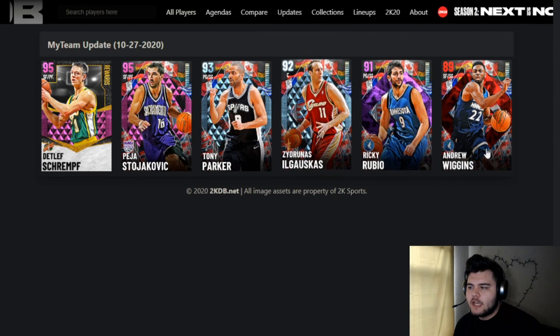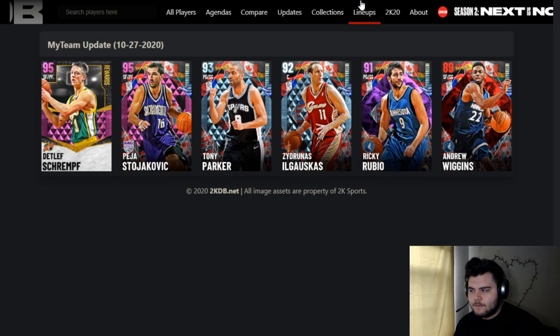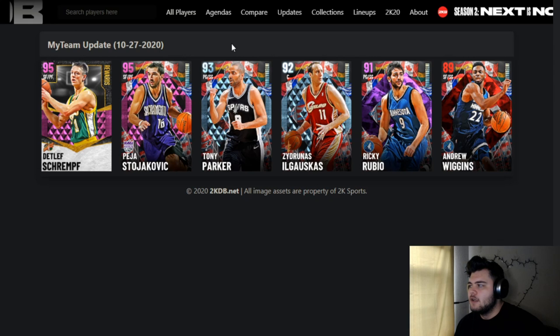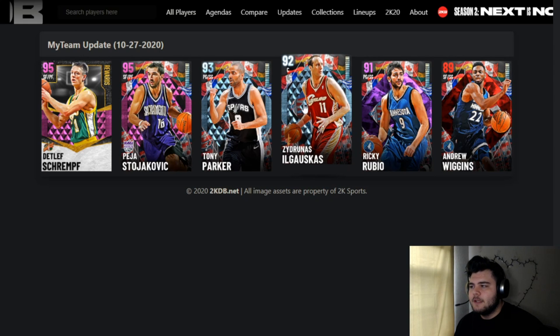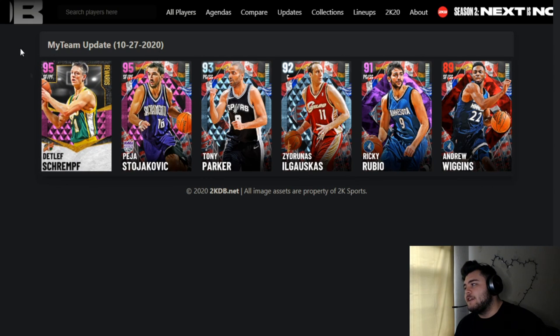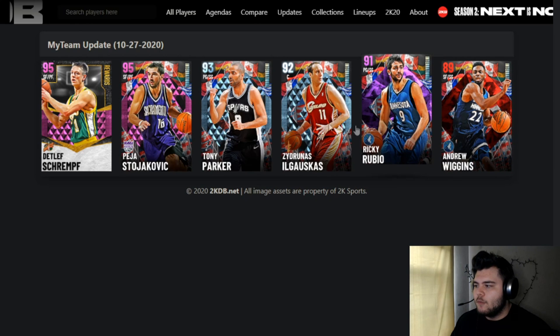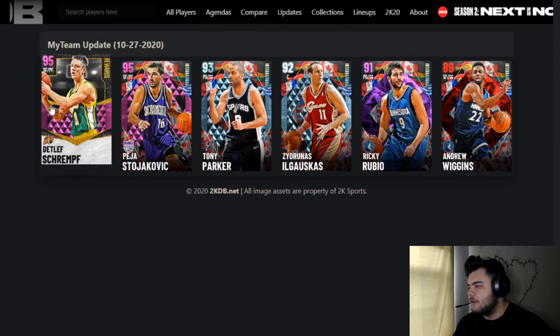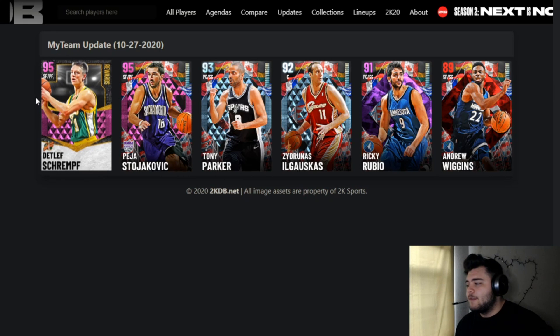So which cards are worth it? Andrew Wiggins — worth it. Ricky Rubio — worth it. Zadokskis — worth it, but only if you have the right defensive system — you need a defensive power forward to guard pick-and-roll and switch matchups so you can hide him. Tony Parker — probably not worth it but he'll get cheaper over time. Peja — not worth it. Deadlift — worth it depending on your scheme; if he fits your scheme he's definitely worth it.